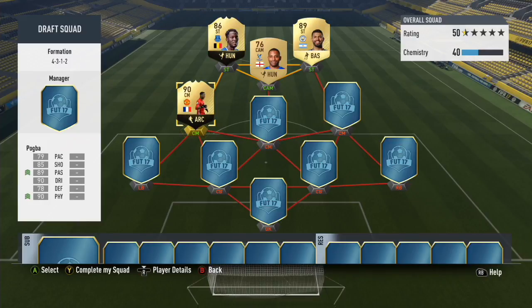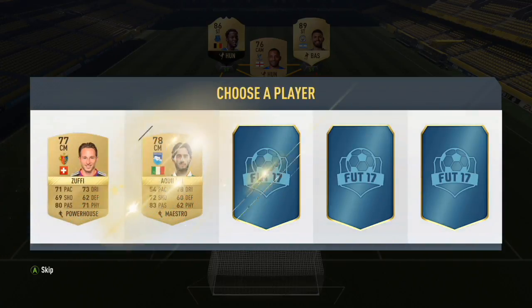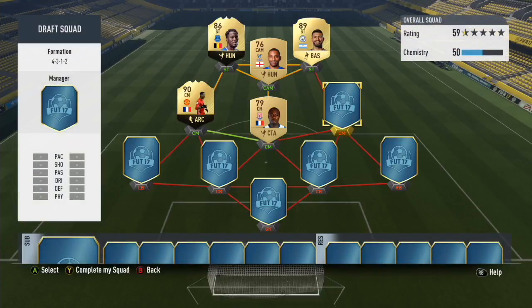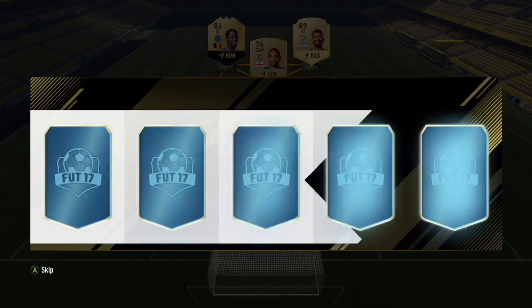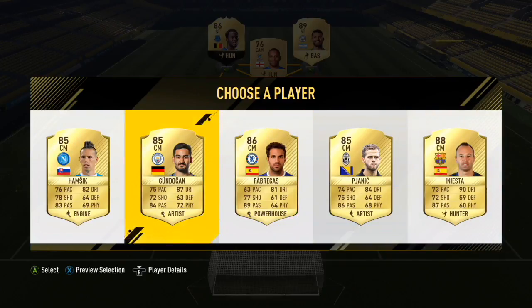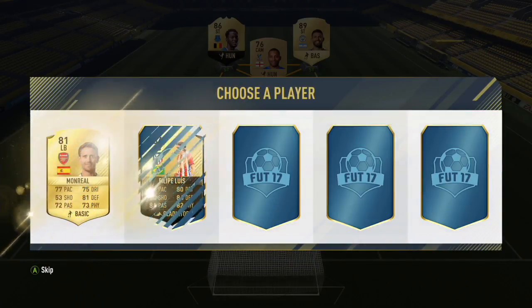Wow, look at that card. That card looks insane. I cannot wait to use him. For the middle centre mid I will take Imbula. For right centre mid, another decent pick — I'll take Goodner. So far this draft has been really nice to me and I'm quite happy.